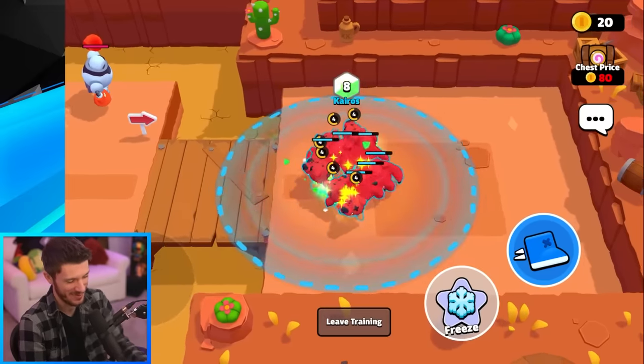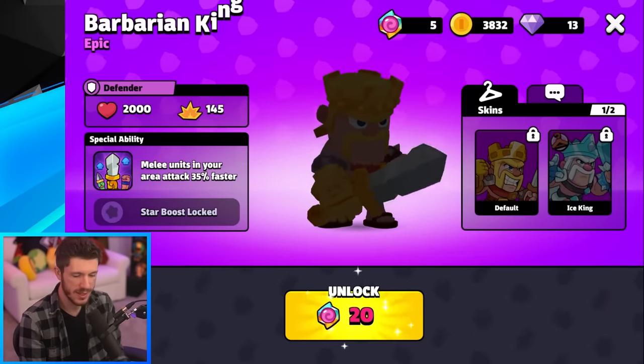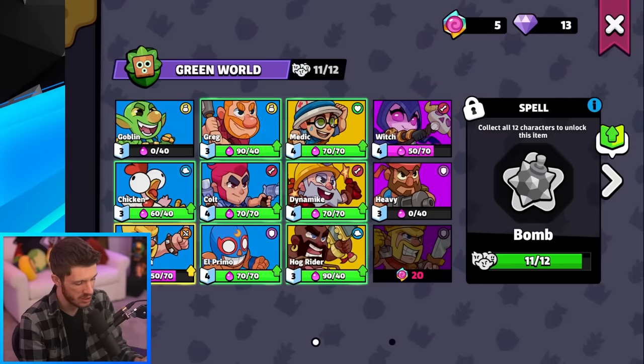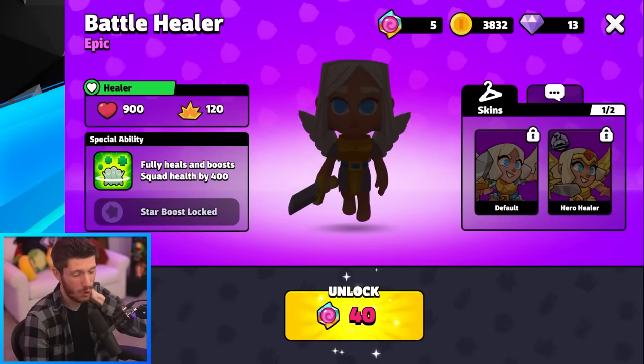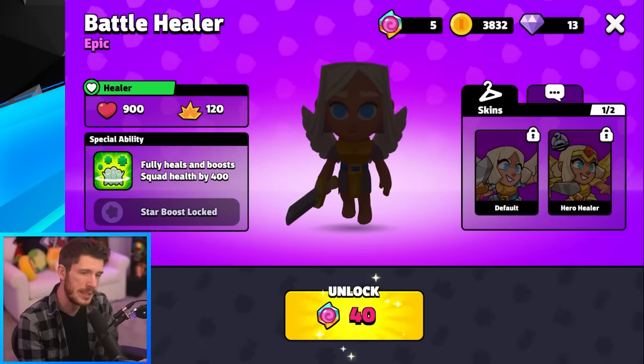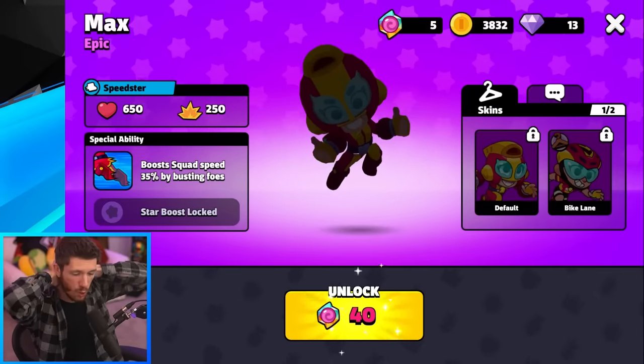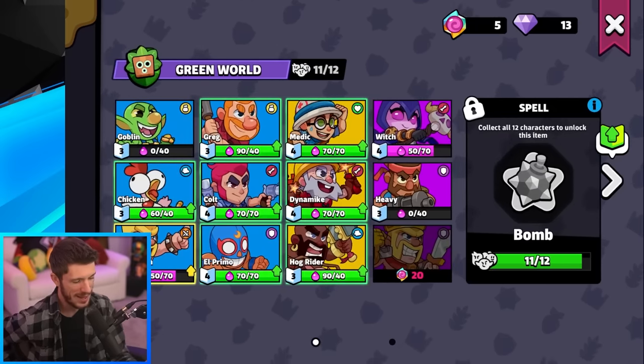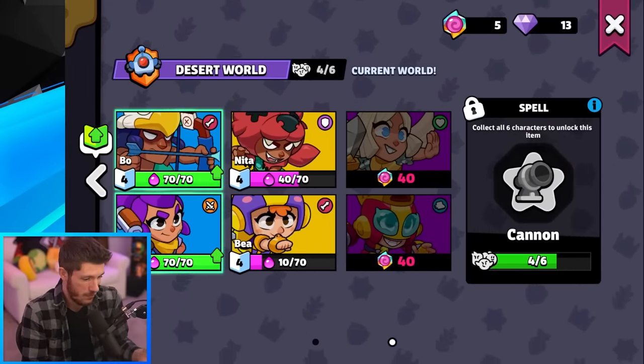Those are actually all the heroes I have, but there are a couple more: the Barbarian King, who makes your melee units faster — very similar to what the Heavy does for ranged units. Then there's the Battle Healer, who fully heals and boosts your squad by 400 HP — I've barely seen her played. Same thing with Max, who boosts squad speed by 35% by busting foes. I wish I could show them all to you, but the beta is almost over. Hope you guys enjoyed this video — make sure you subscribe for future Squad Busters news.